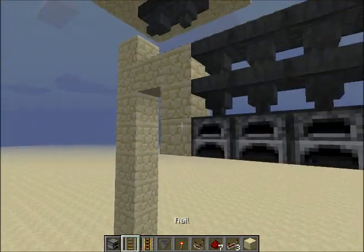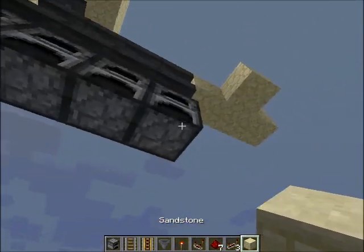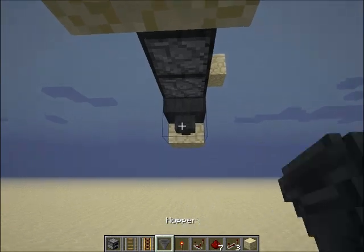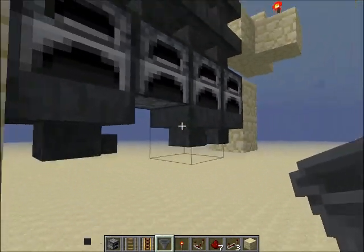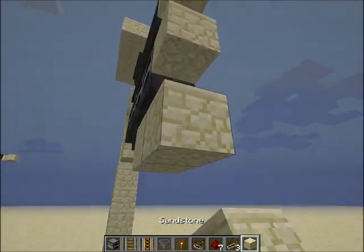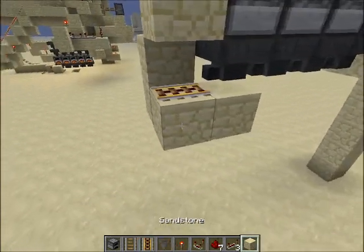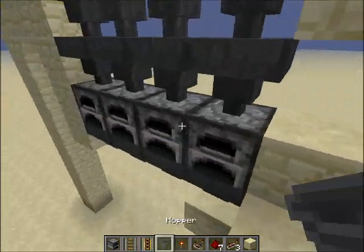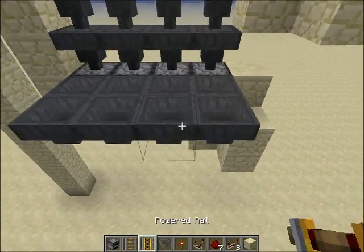Then we need a collection rail once it's done. We have just hoppers across the bottom pointing away, and that shall go into a powered rail that's facing away from it. We also need rails facing towards the furnaces, like this.